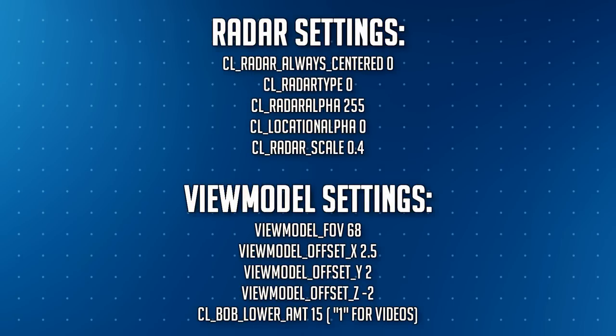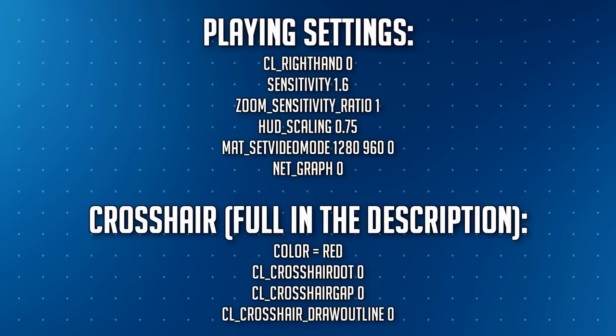Looking at my radar settings: the radar is always centered, type 0, alpha 255, location alpha on 0, radar scale on 0.4 — those are the most important ones. The view model settings are mostly maxed out — the classic view model with FOV on 68, 2.5, 2, and minus 2 on the Z axis. The bob lower amt is 15 for playing. For videos I use bob lower amt 1 — it controls how much the weapon shakes around. I like how the gun moves when I'm running or doing AD-strafing, but for videos I prefer the gun to stay still on screen.